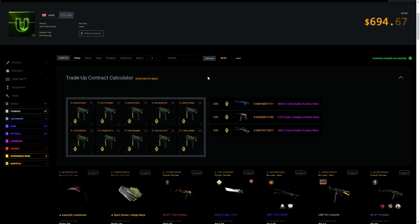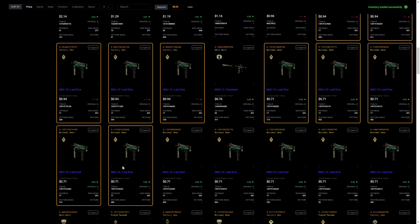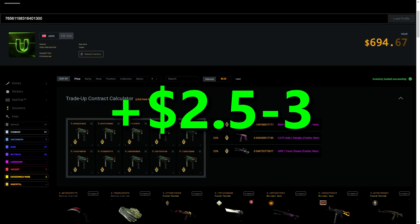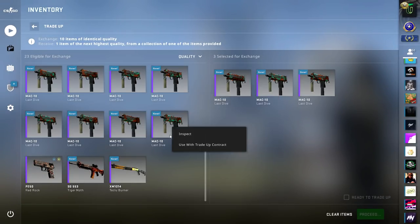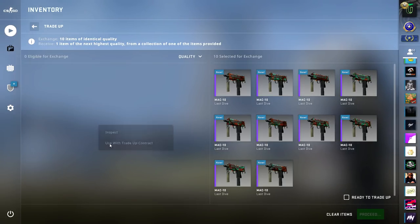For this trade-up we need five MAC-10 Last Dives in Factory New and five MAC-10 Last Dives in Minimal Wear. We have a 33% chance of getting the M4A1-S Decimator, a 33% chance of getting the CZ, and a 33% chance at the Fever Dream. I got all the Factory News for about 88 cents and all the Minimal Wears for about 65 cents, so it's pretty cheap. This trade-up in total cost me about seven dollars sixty-five cents. If we get the Decimator in Factory New we get eleven dollars — so after taxes we profit about two and a half to three dollars. If we get the CZ we lose, and if we get the Fever Dream, which is about ten dollars fifty-five cents, we profit about a dollar fifty. I highly recommend this trade-up — you have a two-out-of-three chance to profit and the profit is pretty decent.